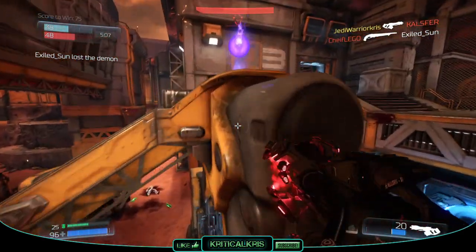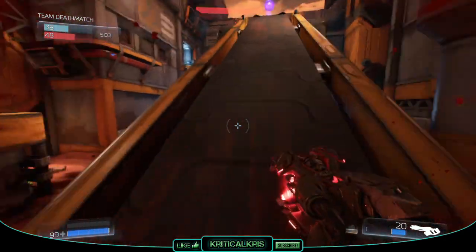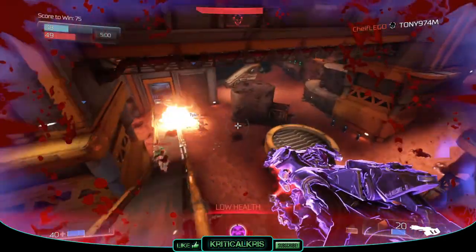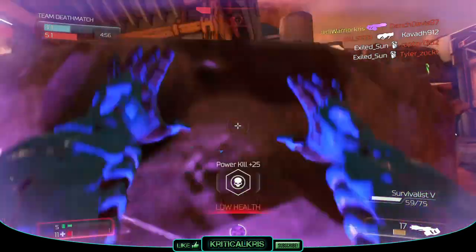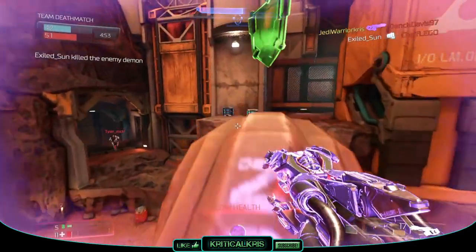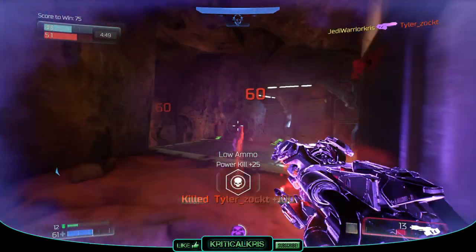Its secondary firing mode functions in a similar way to the primary, though instead of firing bolts you'll be able to launch an incendiary round that burns enemies over time once it lands on them. These incendiary rounds do have a short cooldown time for them to be used again. Both the primary and secondary modes share the same ammunition pool and only take one ammo per shot.